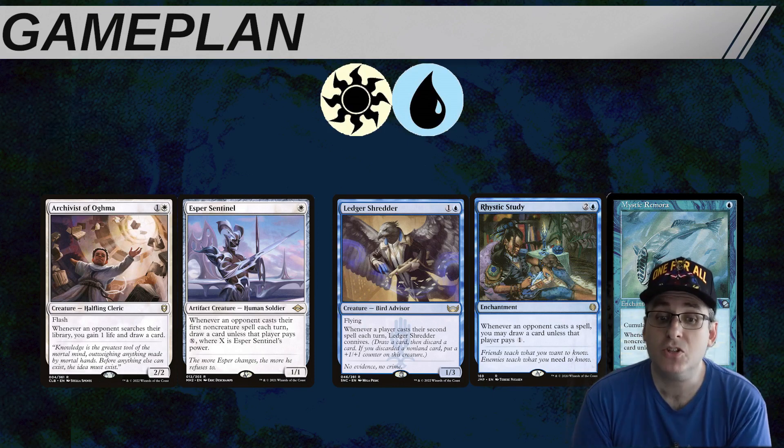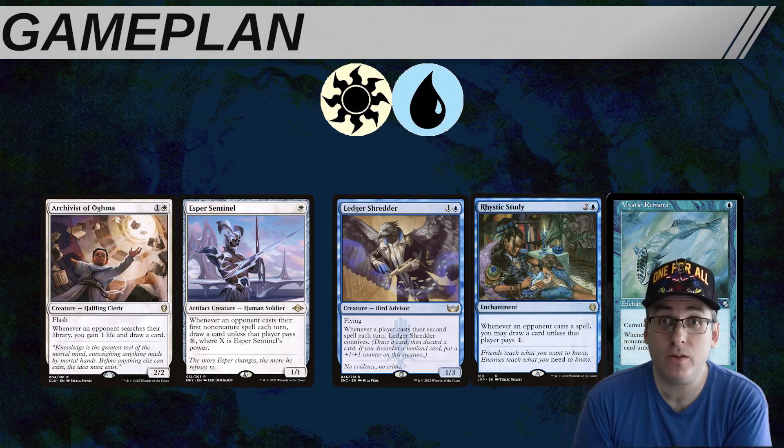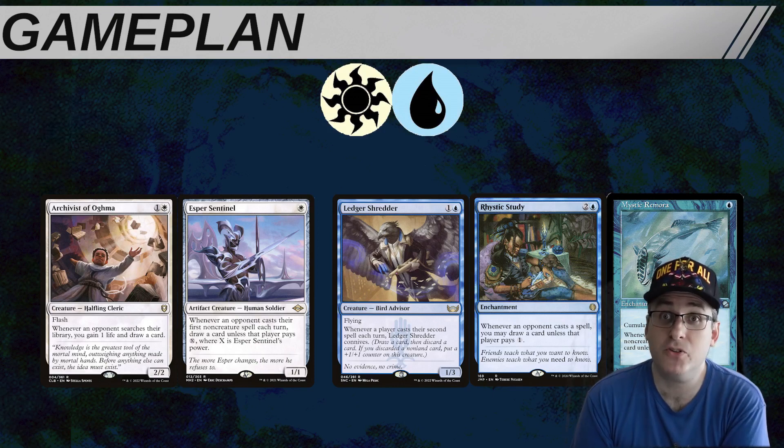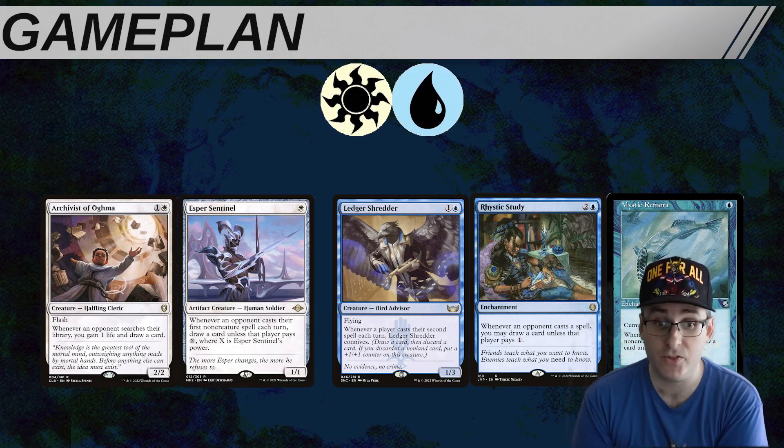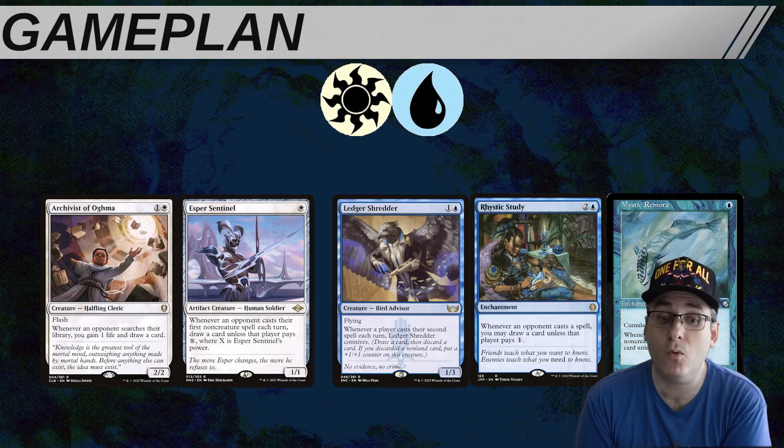We want to position ourselves to stop the faster decks at the table while accruing card advantage. This leads us to the realization that hard Draco-style control is not really an option in multiplayer formats. In cEDH, there are going to be a lot more threatening cards played on a given turn cycle than even in a regular game of Commander, and you can't answer all of them, even in Azorius. So Vol's role at most tables is to try to stop the fastest decks from going for it before we can assemble our combo or our engines.